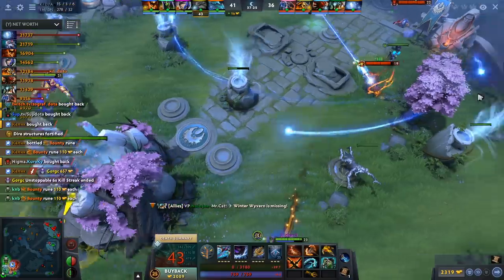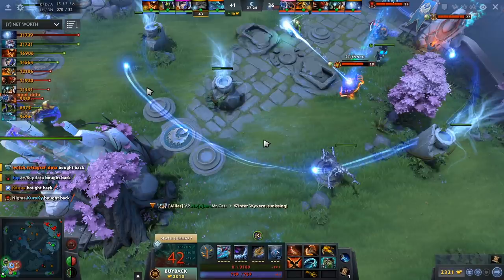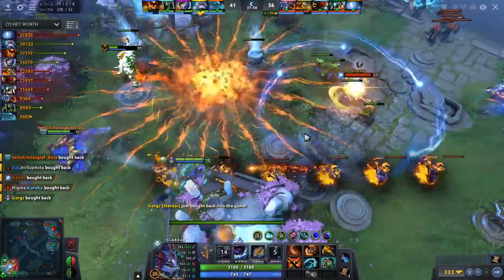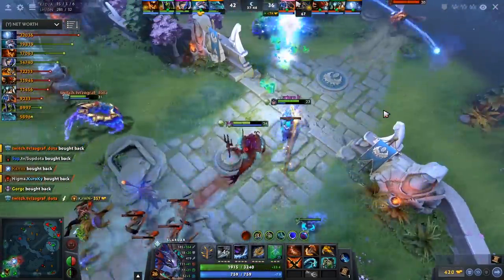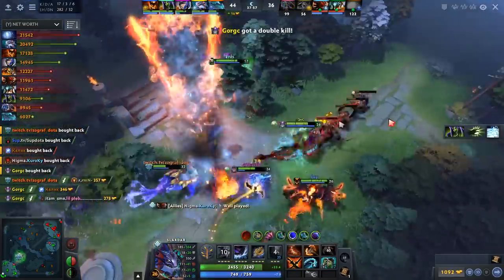Skipping ahead to a fight that shows off the potential power of this build — this is the point where he gets a BKB, and this is kind of the timing you're going for. You want to do a lot of wave shoving, only a bit of fighting. Farm, and when you see a good fight close to you, farm towards your team, show up, secure some kills, then go back to farming. When you hit a timing with a lot of DPS items plus BKB, we see a buyback fight — he amps up the Io who's level 25, making it completely undispellable, which is very strong. An incredible amp on the backline, and now they can chase.